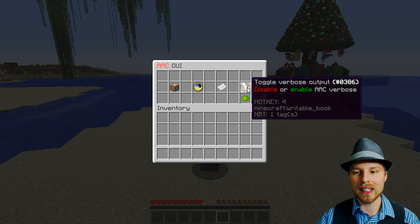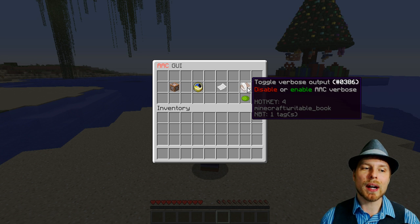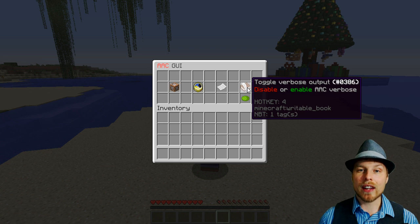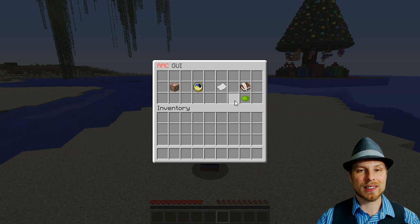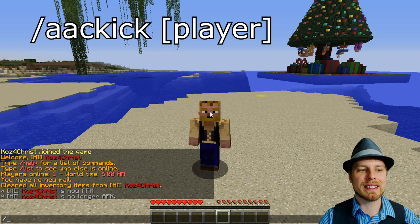You can go back and see the violation log for certain players, teleport directly to them from within the GUI, and toggle verbose output. I'm not going to show the plugin in action because I don't have time for that, but I'll put a link in the description to the author's example of this plugin in action — it works fantastic against a lot of clients, paid and unpaid.